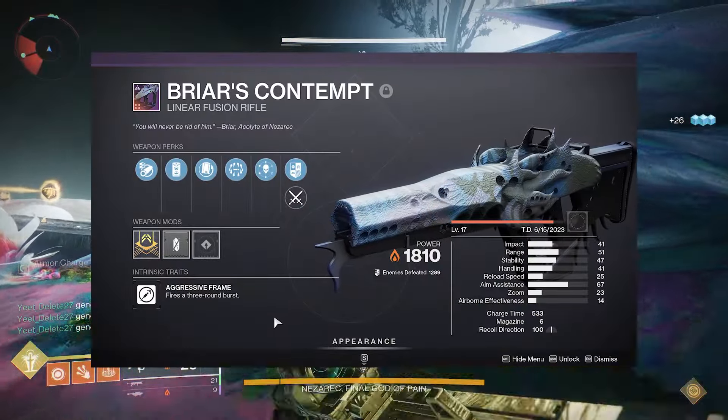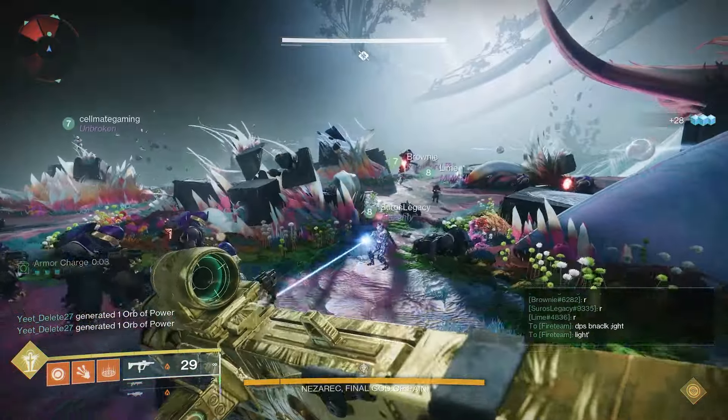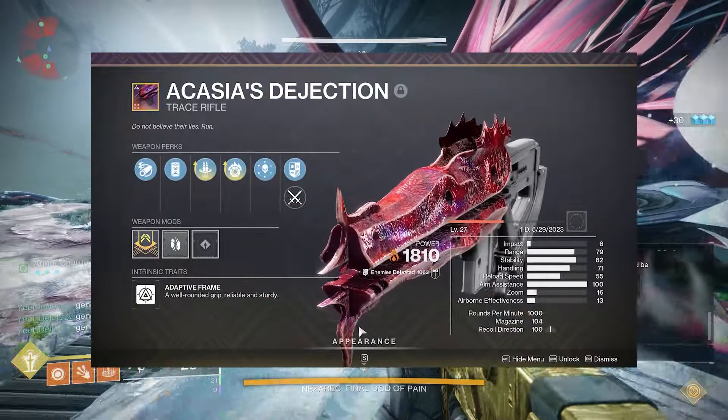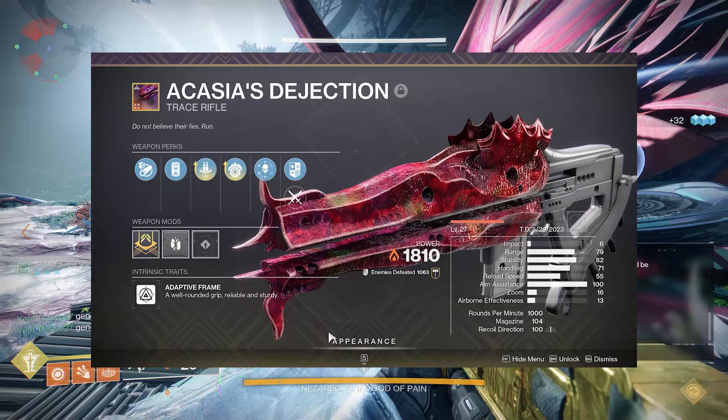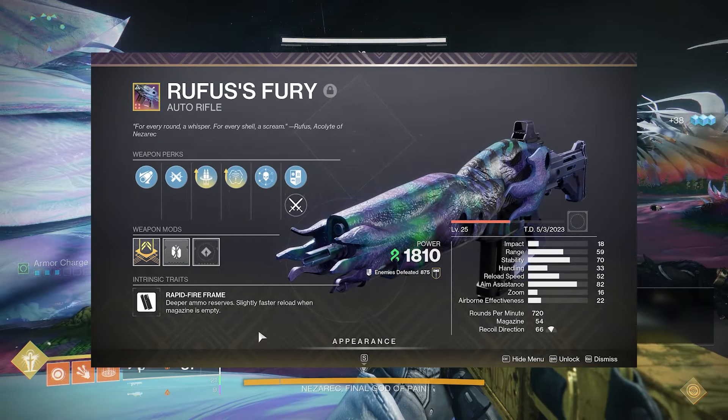The Briar's Contempt can roll with Reconstruction and Focused Fury — a very good linear fusion rifle. The Acacia's Dejection can roll with Reconstruction and Incandescent, a great solar trace rifle. And the Rufus's Fury can roll with Reconstruction and Target Lock, just to name a few.